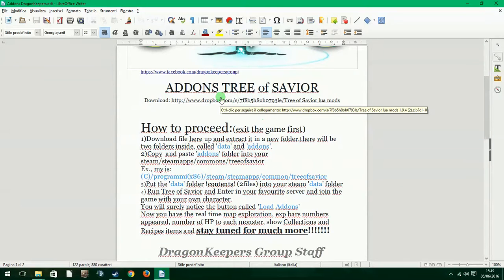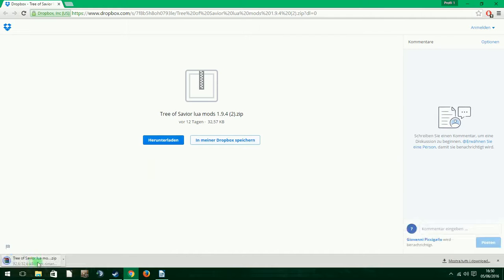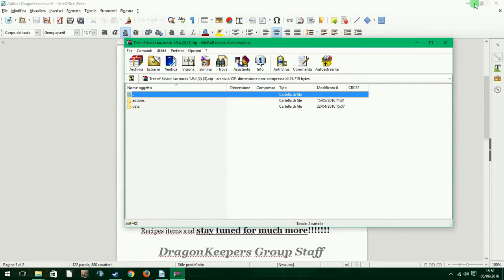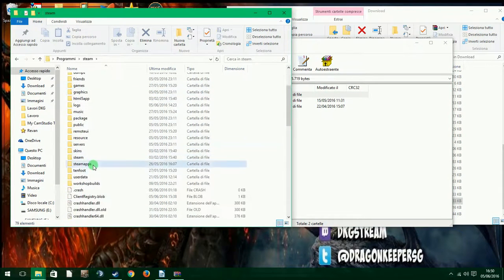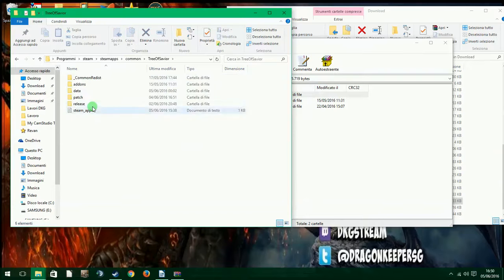So we control-click the link and we have here three of several Lua Mods. The button says 'Herr Hundladen' which is in German, but it means download, so you click download. Then you open the downloaded file, close the browser, and go to the Steam folder, then the Steam Apps folder, then the Common folder, and then the Tree of Savior folder. Here we have the add-ons.